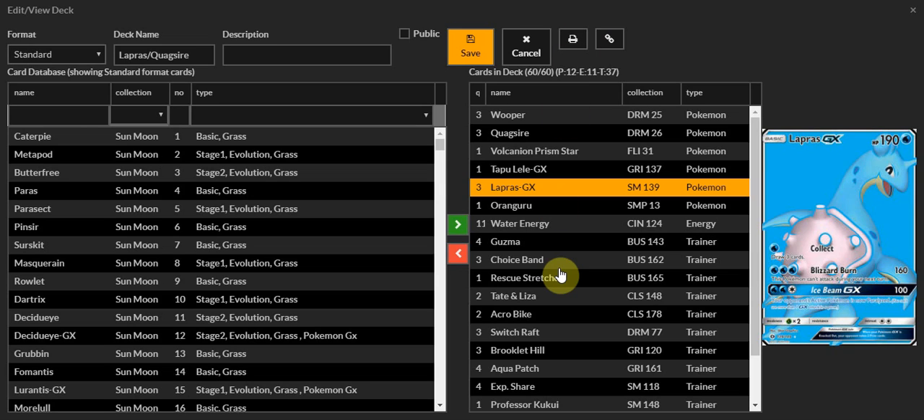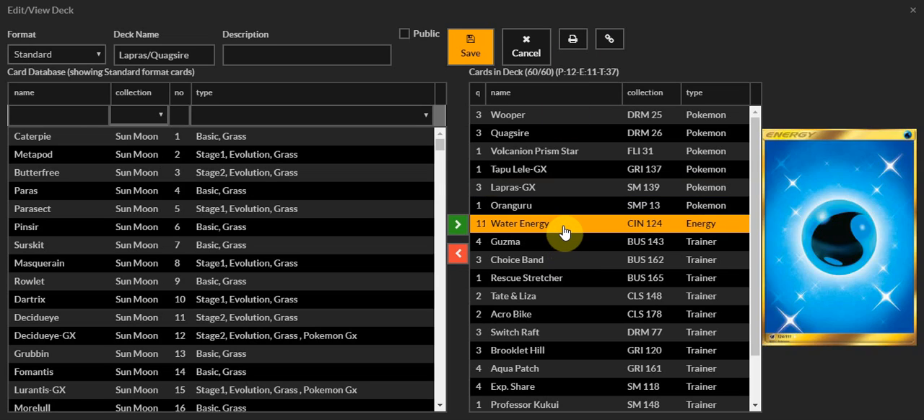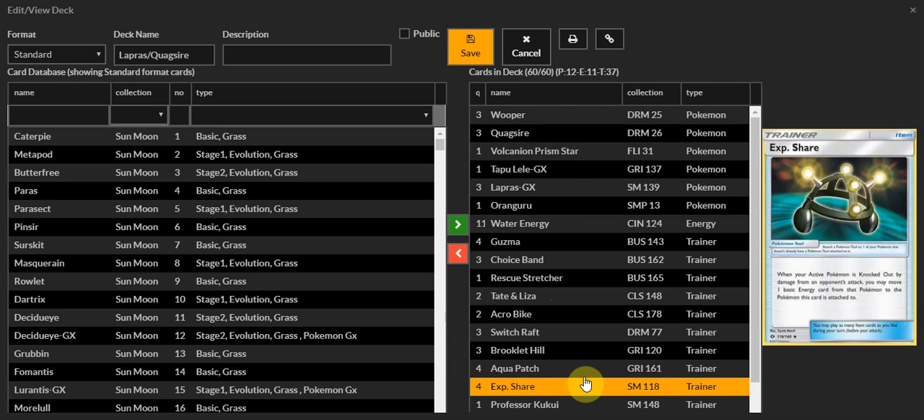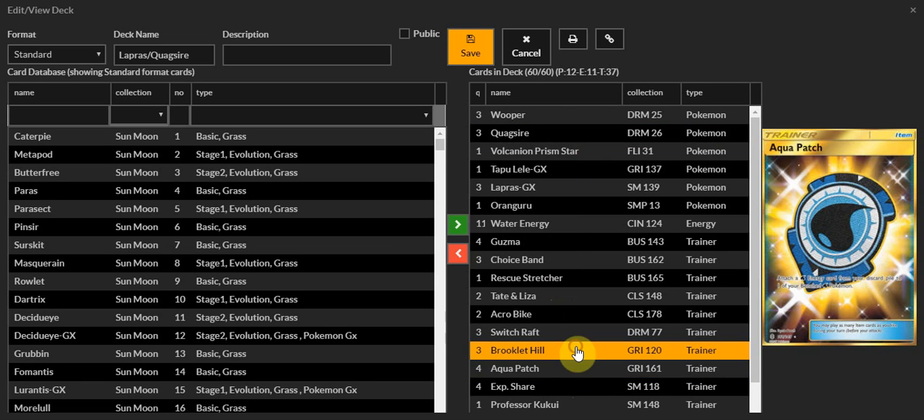So how do you get these lovely water energies, since Lapras needs no water in Standard? You can just attach them to a Quagsire, and once Quagsire gets into the active, you can move the energies from there onto Lapras GX. And of course, you're playing four Aqua Patch — plus Brookly Hill gets all of those out.